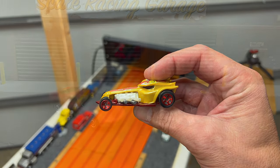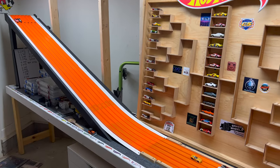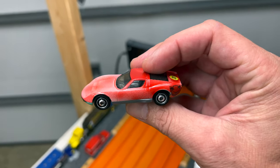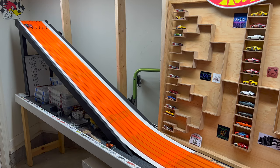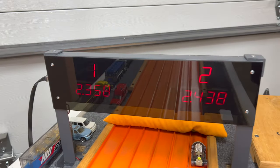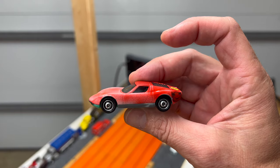Next up: the number 24 qualifier, the Lamborghini Miura driven by Minicar Racing aka West Cousin, versus the number 41 qualifier, X-Steam driven by Numskull Racing. Minicar Racing takes the first one with the Lambo — 23.55 to a 24.61. After the lane swap, X-Steam can't match it: 23.58 to a 24.38. Minicar Racing aka West Cousin moving into the bracket.